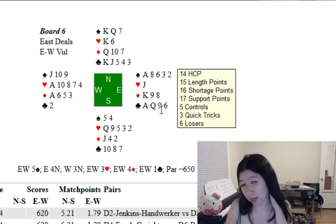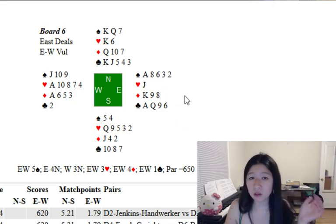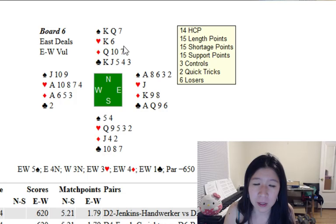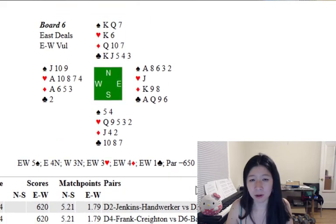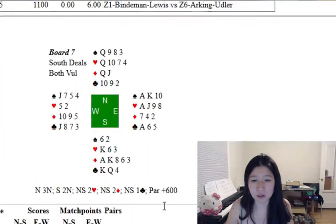If you do take a club finesse, you have to ruff one fewer club. Then you have the timing to split trumps. The real way to make five is to pick up the spades — just ruff one club and set up the fourth diamond for your eleventh trick. But looking at all the hands is one thing; just at the table, making four would be good enough. It looks like a lot of people who were in it did fall into making five for whatever reason.